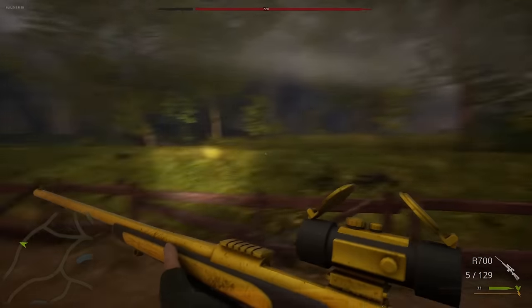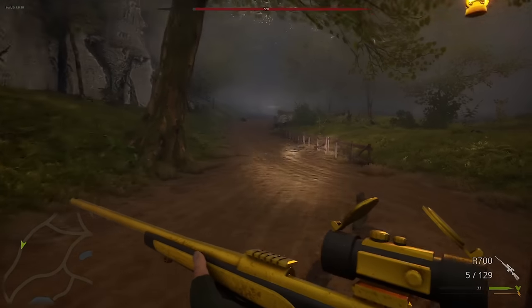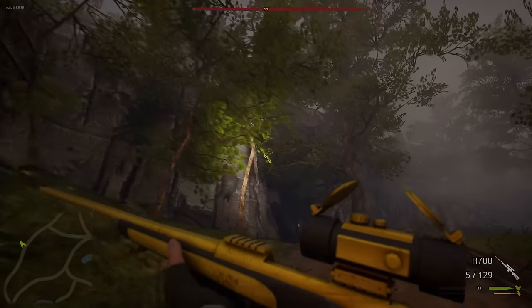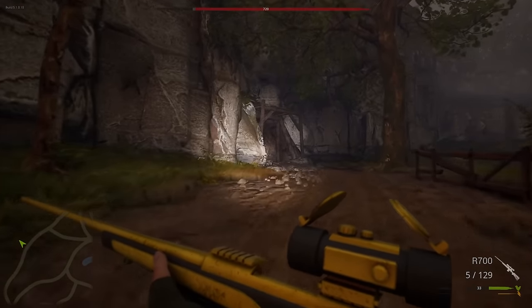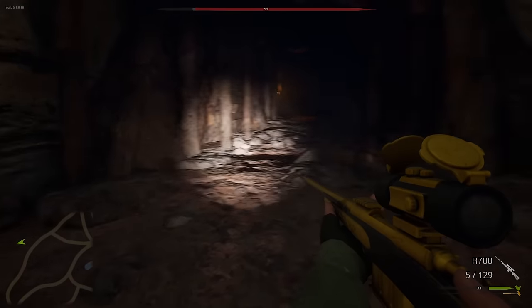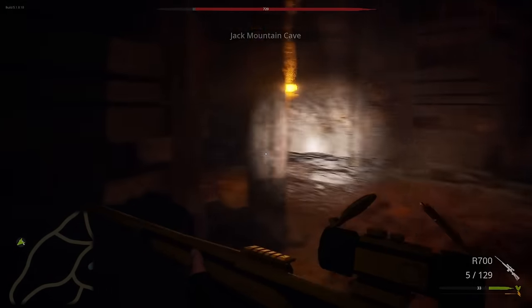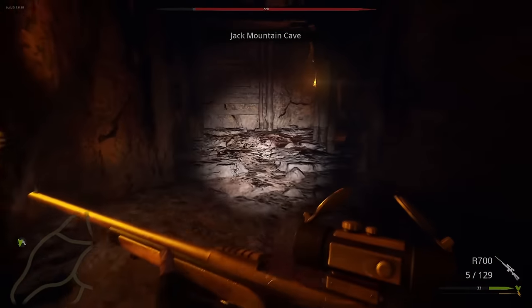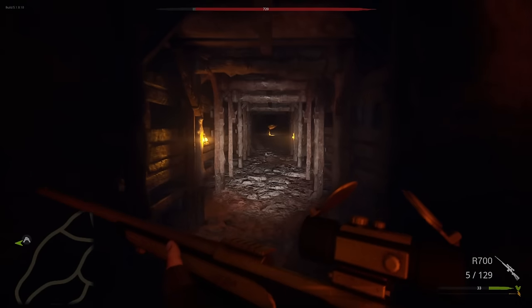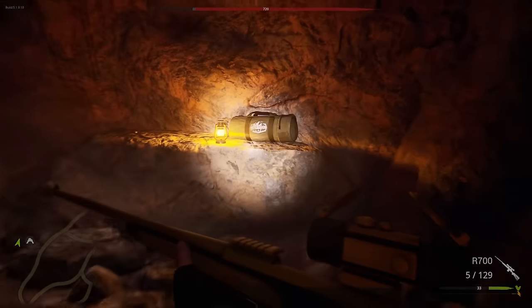All right — Night 3. Is there something over this way? It's not on the map — yes there is! It's a cave! Perfect. So I feel like with our trap and our electric thing, we can definitely get him going in here — just tase him and lock him in. This is pretty much the same layout as the other cave in the other map.